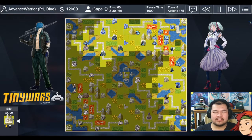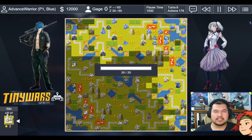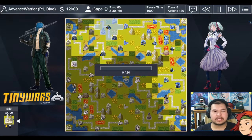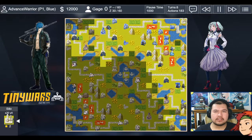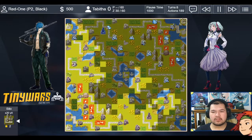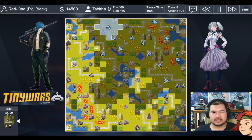Even though I'm an indirect specialist as Gage, the tank is very versatile — you can move it around and start supporting other indirects. I basically gave up on the top comm tower and went for other properties I could get. I build an artillery, recon, and infantry. As I said earlier, same thing as my opponent with Tabitha — I put my CO in a tank.